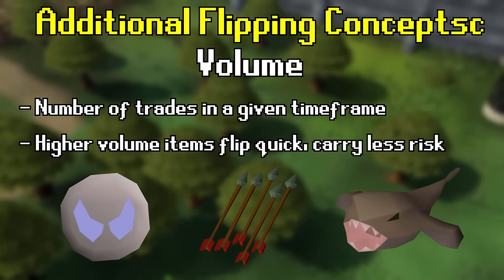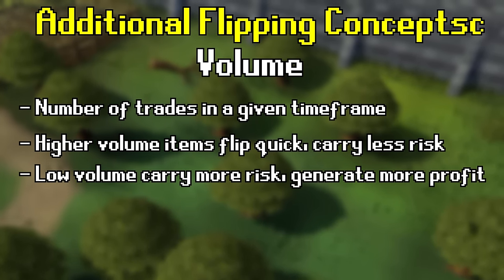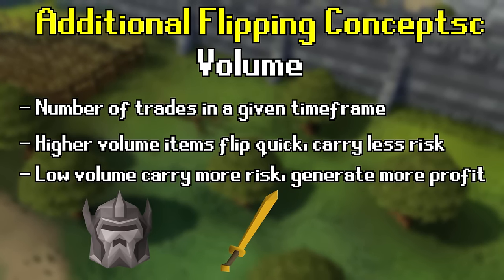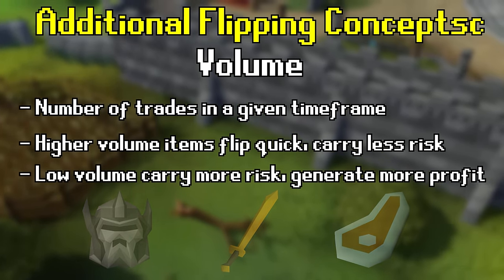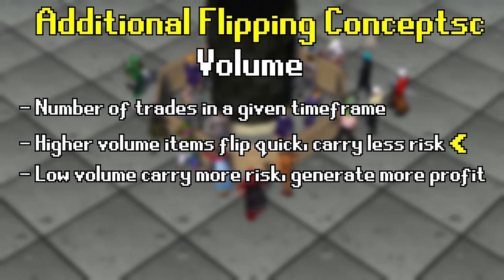Lower-volume items tend to flip slower, have less stable margins, but generate a larger profit. Common examples are endgame gear and weapons, uncommon cosmetic items such as clue scroll items, and obscure niche items. If you're a beginner, you should only focus on high-volume items — they have much less risk, more stable margins, and tend to be cheaper per item, meaning you can flip multiple high-volume items at once.